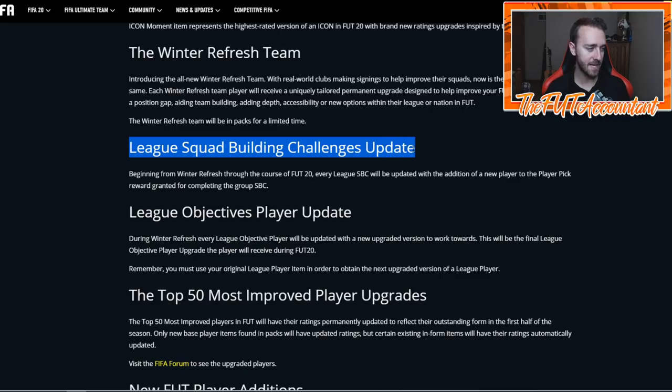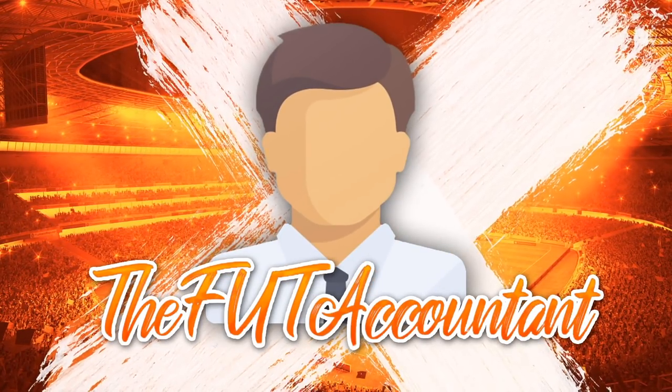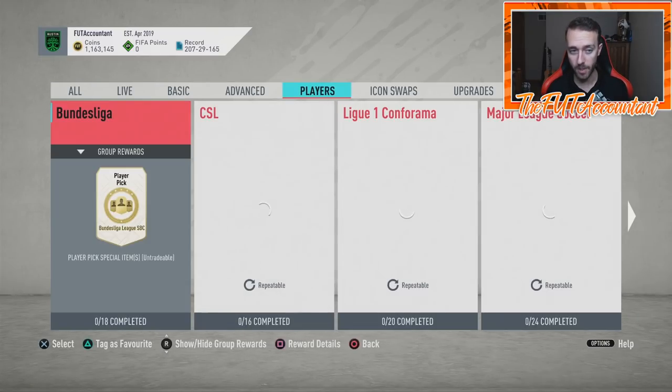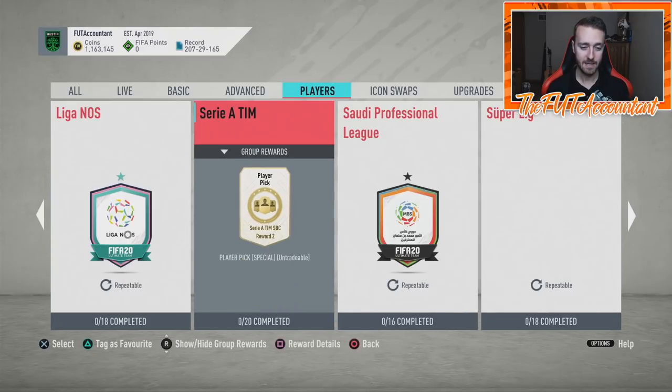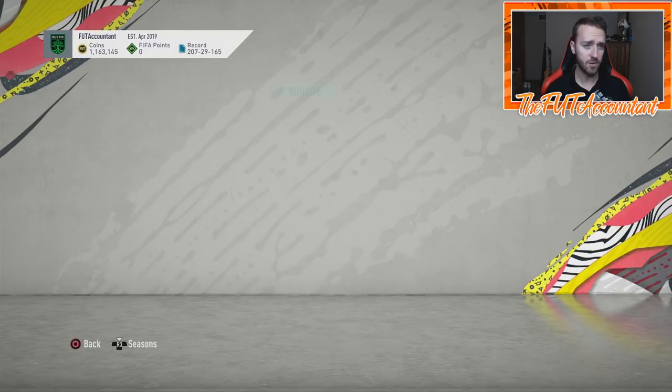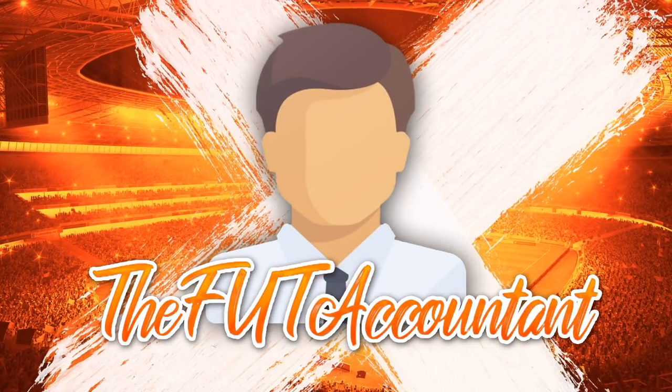League SBC Challenge Update - beginning with Winter Refresh and throughout the course of FIFA 20, every League SBC will be upgraded with another player. EA, please give us better players from League SBCs - make them worth doing, because this entire year it has not been worth it until today. The Winter Refresh version of Verity is not a bad card - that's what SBC cards should look like from the beginning. An 87 Verity is what we want from League SBCs all the time. That's a really nice card.